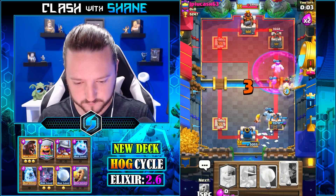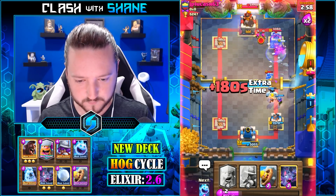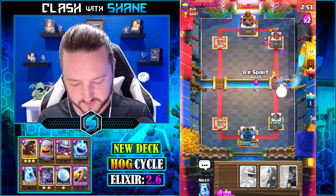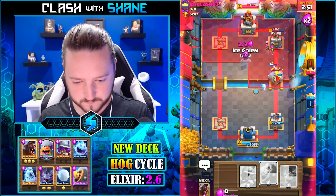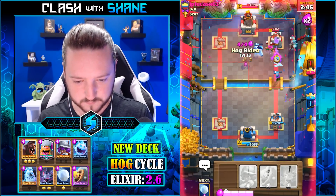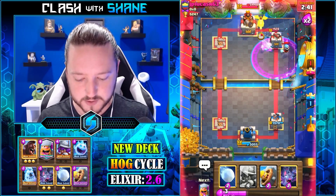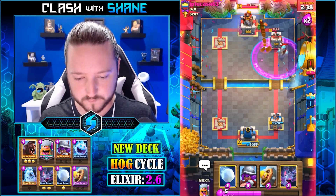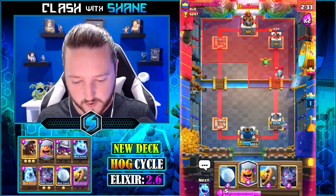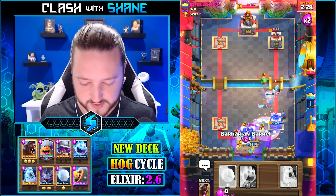One of these — how about this ice spirit? Do you work, hog rider? Come on please — nice, baby! A bit aggressive, but I like being aggressive. You might ask why I like being aggressive — because I like losing, that's why. Oh, now he over-committed. He missed his musketeer so that's good.